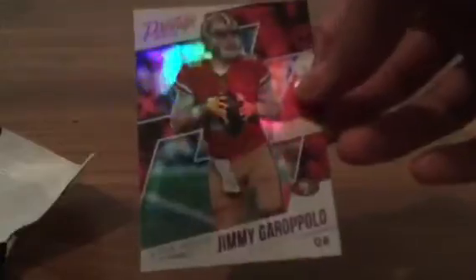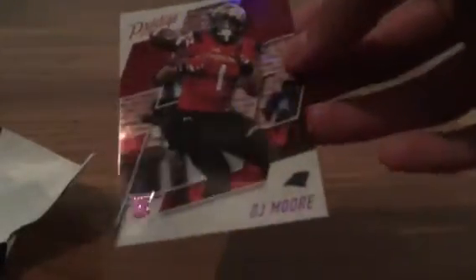My first PC card of 2018 — Alvin Kamara! That's sweet. First card of 2018, definitely will keep that. And Jimmy Garoppolo — pretty sure this is a purple extra points in the 49ers uniform, that's pretty sweet. Then we have a DJ Moore purple extra points — I believe that's a rookie, pretty nice, first rounder.